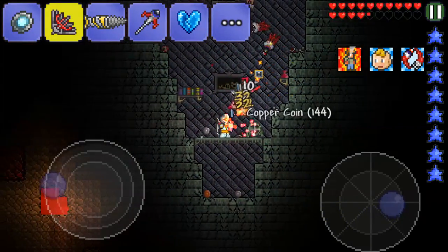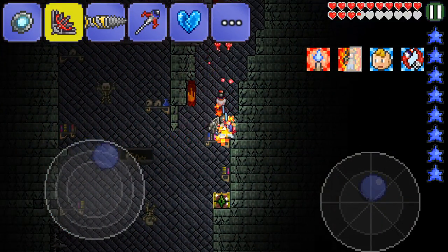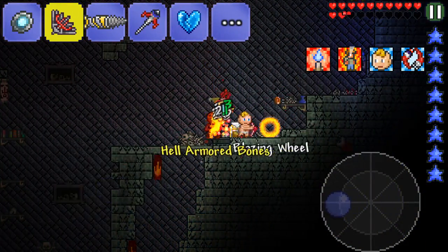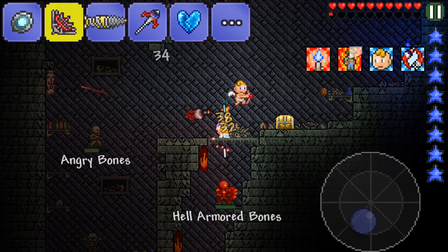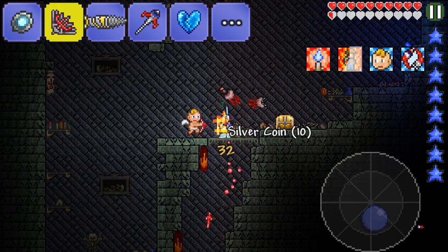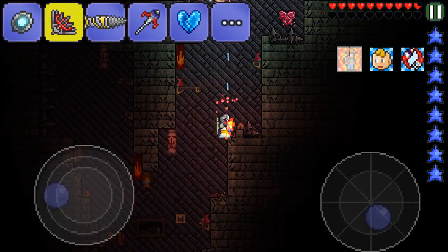Come on, hell-armoured bones — you're dead. There's got to be some more enemies around here, not just hell-armoured bones. Is there any ninjas? I want a Bone Lee to spawn out of nowhere and drop a Black Belt. That'd be nice, wouldn't it? First one we kill, we'll get a Black Belt. That'd be lovely.